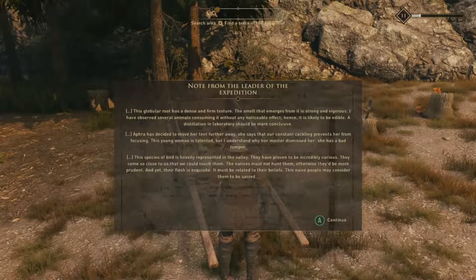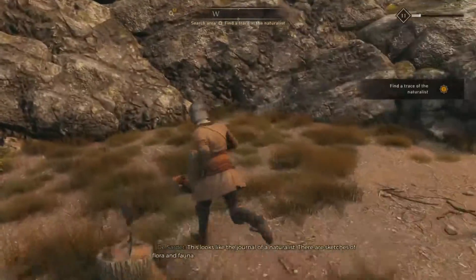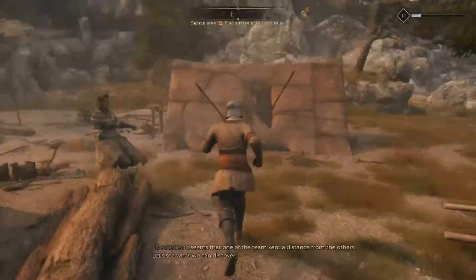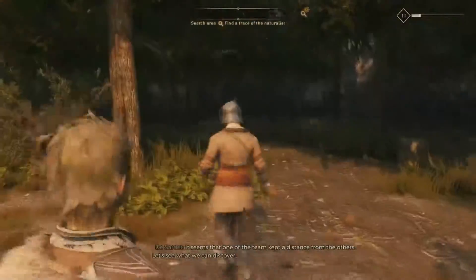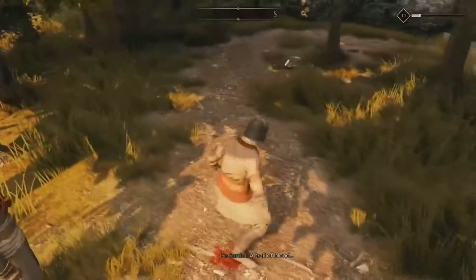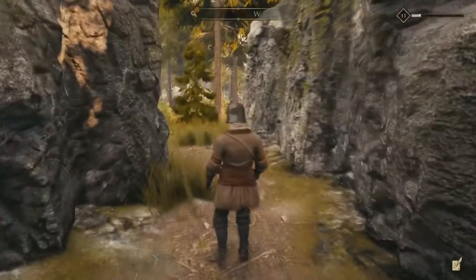Those are things they've been observing since they've been on this expedition. Afra is the main woman we're looking for — I believe she's the leader of the expedition. There is no doubt we are definitely on the trail of the lost expedition. It seems that one of the team kept a distance from the others. After that, you're going to go south; there'll be some blood and you pretty much just follow the trail through these two rocks.